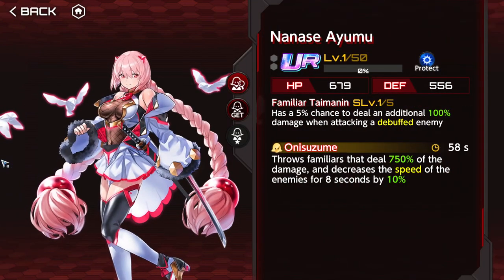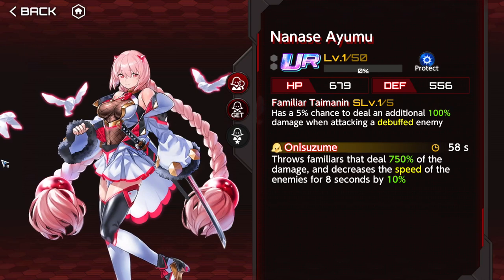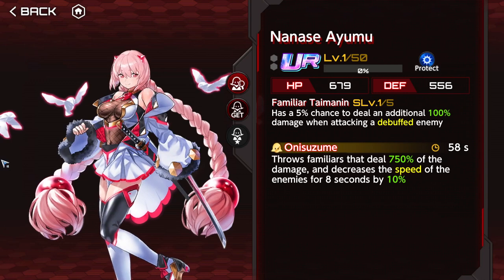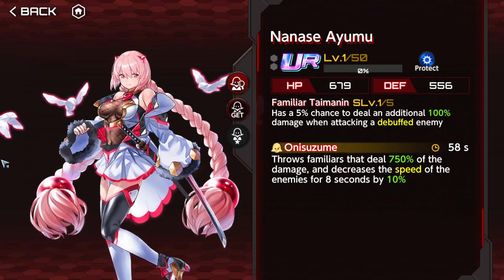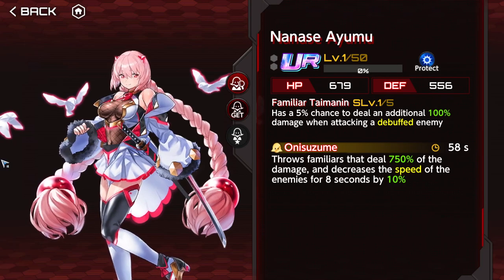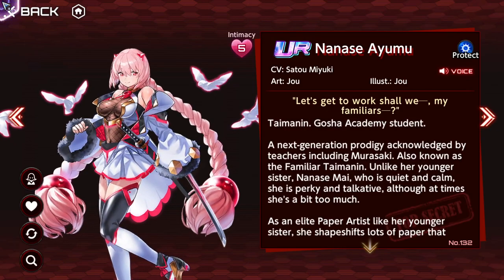Nana Sayumu is a difficult one — she's usable, especially on fast attackers. She has a 5% chance to deal additional 200% damage when attacking a debuffed enemy — not a difficult activation condition on the debuff part, but the 5% is rough. Emily can abuse this, but you'd want to land that damage increase on your skills and it's not consistent. If you don't have anything better on blue for a damage build, it's usable for fast attackers but not the best. The active reduces enemy speed by 10% for 8 seconds and auto procs herself.